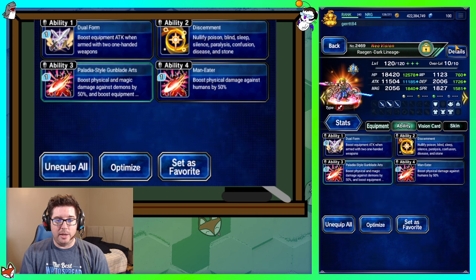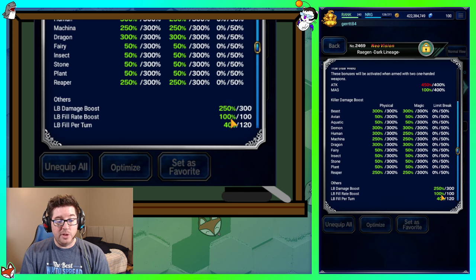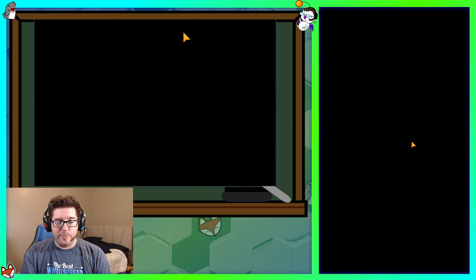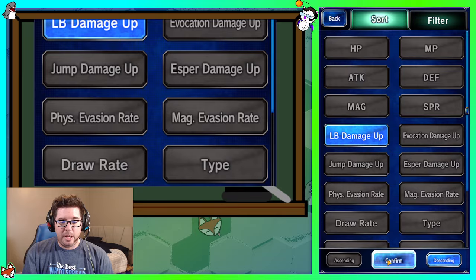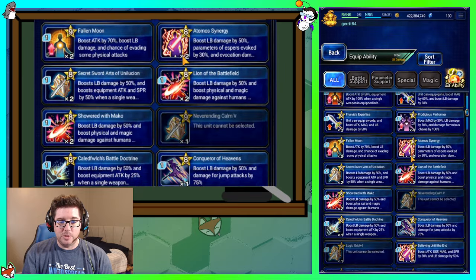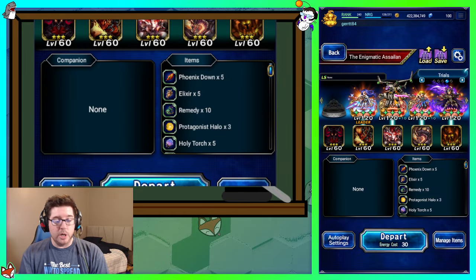Kator has Raven Heart added for demon killer this time, so we've got demon and human killer, LB damage, and True Dual Wield. Reagan's build is basically the same — swapped in some man killer for human and demon killer. We're still a little light on LB damage, but we can fix that easily with something like Prodigious Performer for a little extra LB damage.